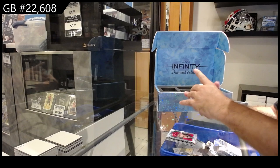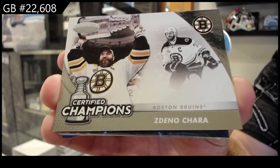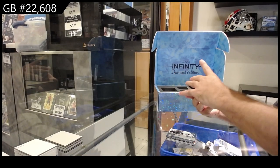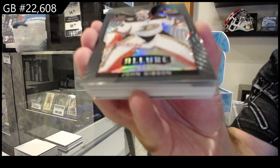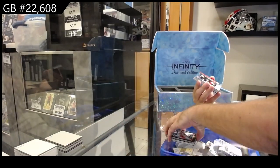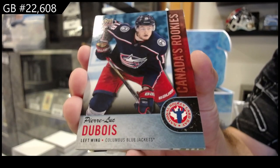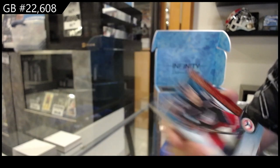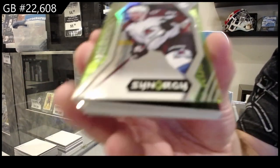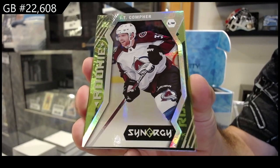We've got rookie portraits Sebastian Ajo for Carolina. We've got for the Boston Bruins certified champions Zdeno Chara. A black rainbow of John Gibson for Anaheim. A Canada's rookies of Dubois for the Jackets. A synergy green rookie of Comfort for the Avs.